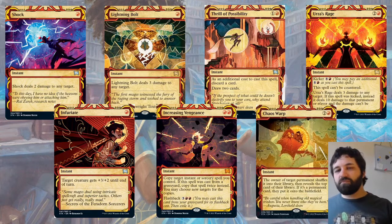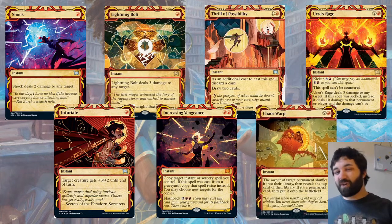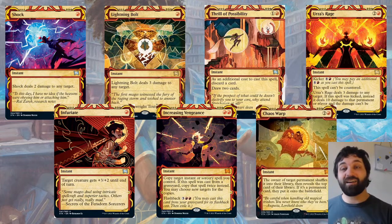Chaos Warp is another interesting removal spell — the owner of the target permanent shuffles it into their library and reveals the top card; if it's a permanent card they put it onto the battlefield. You can potentially get rid of a quite big permanent, which is a problem in red where you don't always have that ability. It's unusual, it isn't overly strong, but it does the removal spell thing and is just a fun card to play with. I'm pleased it's in the Mystic Archive.